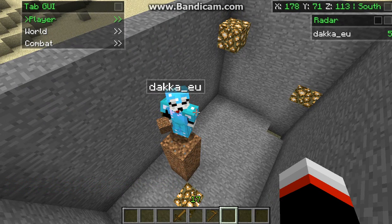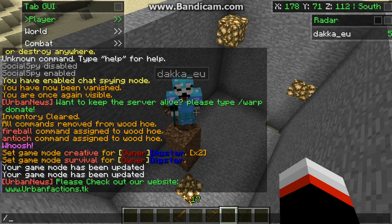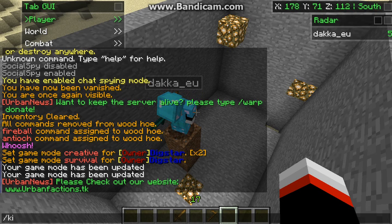So to be an admin, what would you really need? You'd use /ban obviously, /tempban, /mute, /kick, /jail, /tempmute, /tp, and /kill which kills a named player — so /kill daca, for example.